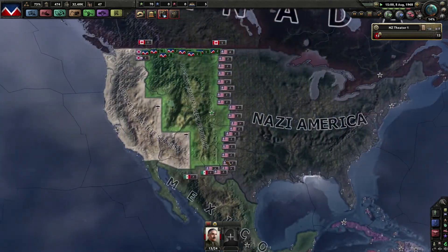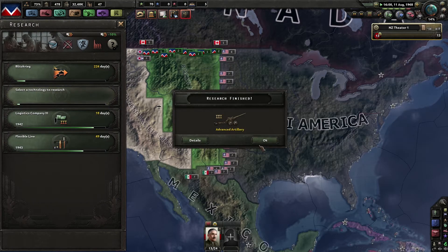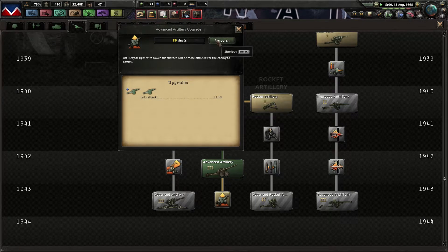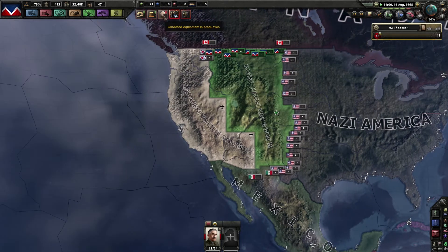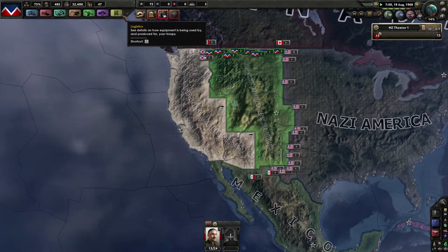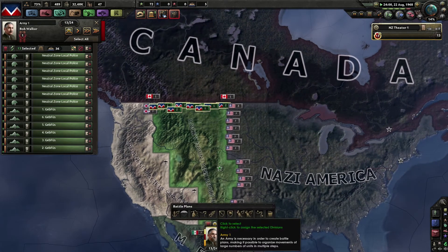That was instant — awesome. Sure, get the next one done, which means we can upgrade the artillery again to the next level, which makes my troops even better. We are short on nothing right now, which is awesome. Do we have 100 planes yet? Yes — 147 actually.